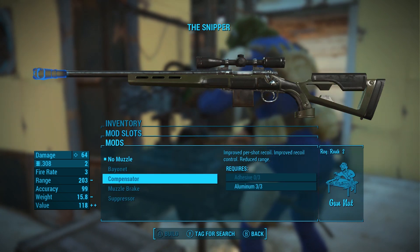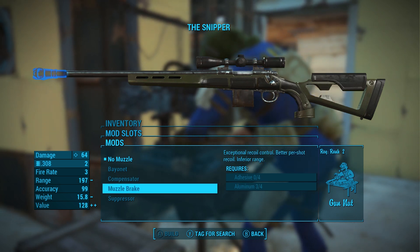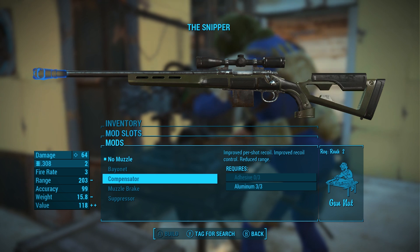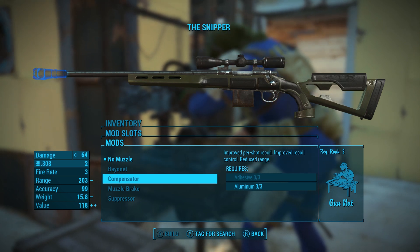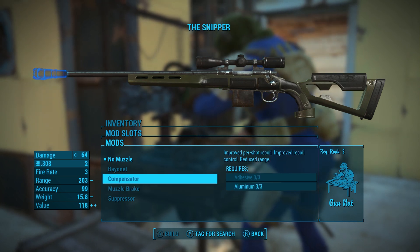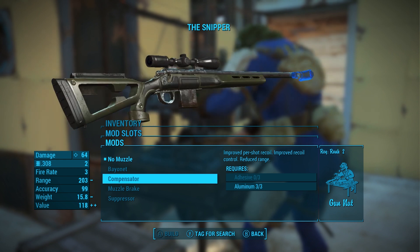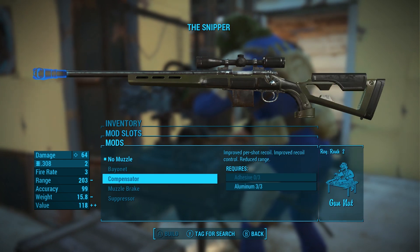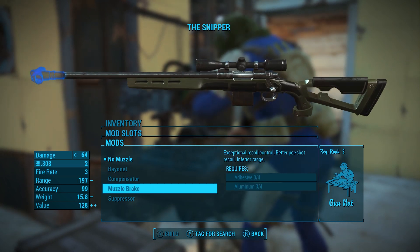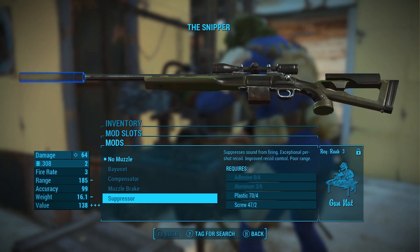For the muzzle — nothing on here yet. The big thing about compensators and muzzle brakes is they can actually be detrimental to your range. With no muzzle, range is 215; you do get improved per-shot recoil and recoil control. I'm considering the compensator — the muzzle brake loses a bit too much range, though the gap isn't huge: 197 versus 215. I just need enough adhesive to actually test them. A sniper rifle is probably the best place to test compensators and muzzle brakes anyway. I also thought about a suppressor, but the way I use a sniper rifle right now, it wouldn't be efficient without investing in stealth perks.